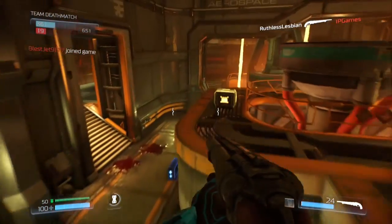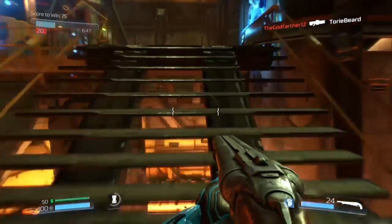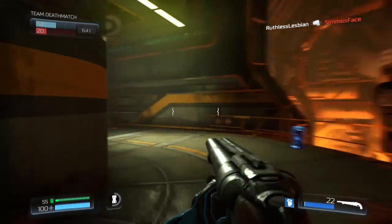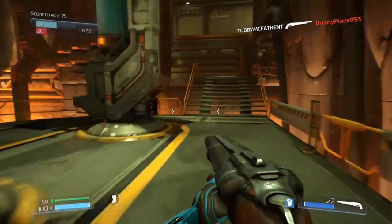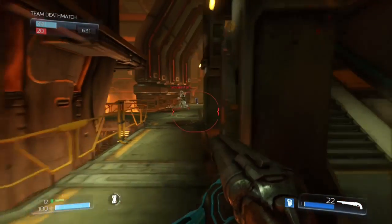My weapon of choice, as you can tell, was the shotgun. There were a lot of weapons on show as well — launchers, LMGs, and I think even a sniper rifle. If you see a laser pointing at you, just run the other direction. Do not engage, do not go near it.